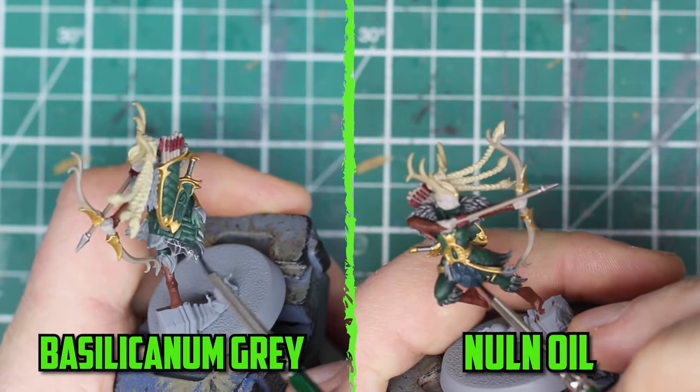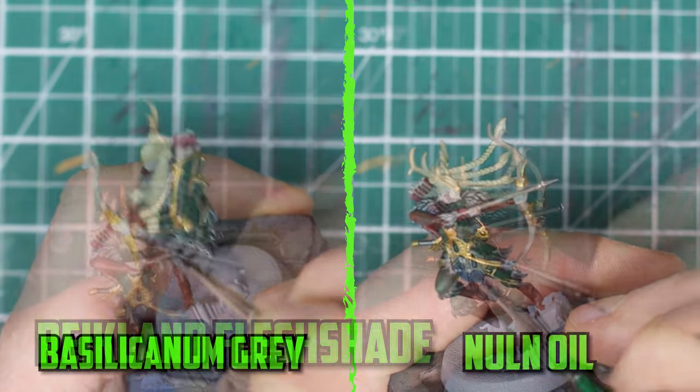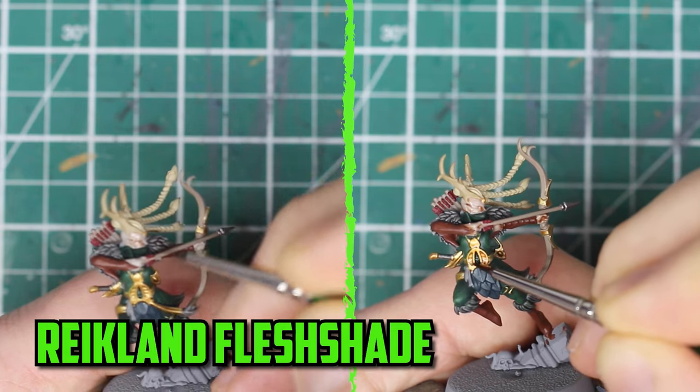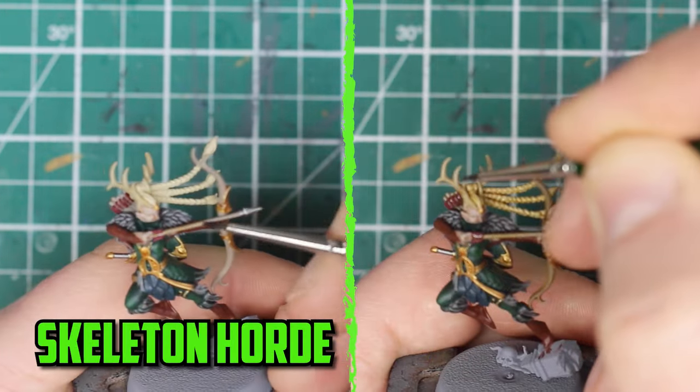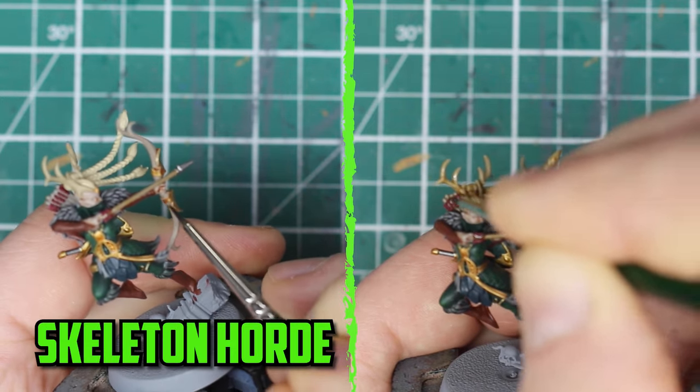For the fur I went with Basilicanum grey, and for the dark feathers I shaded them with Nuln oil. The skin and the gold were then shaded with Reikland fleshshade. For the final shades I added Skeleton Horde on the bow and arrows, her hair, and the antlers.